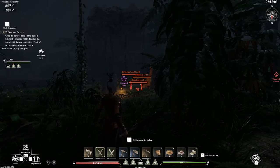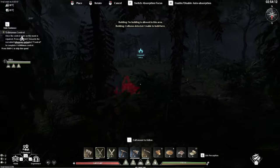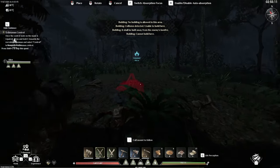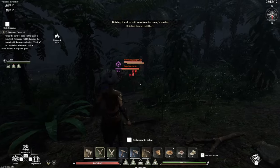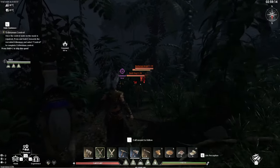I highly advise placing down a campfire and lighting it in the area where you can actually build. I have one just a bit further up, so I'm not going to worry about that too much, but it will give you a respawn point just in case you die.